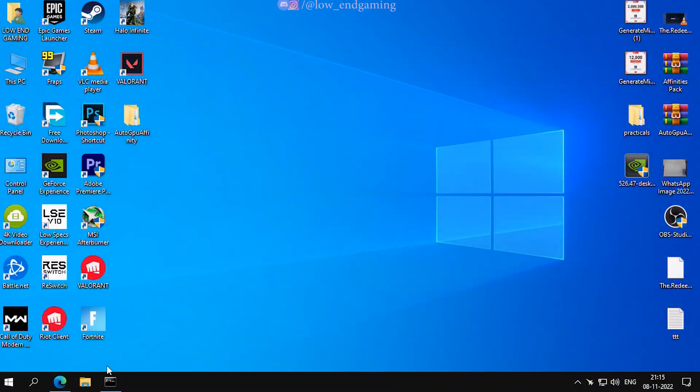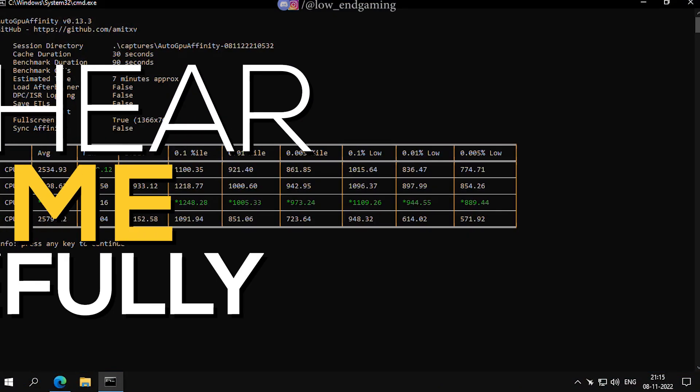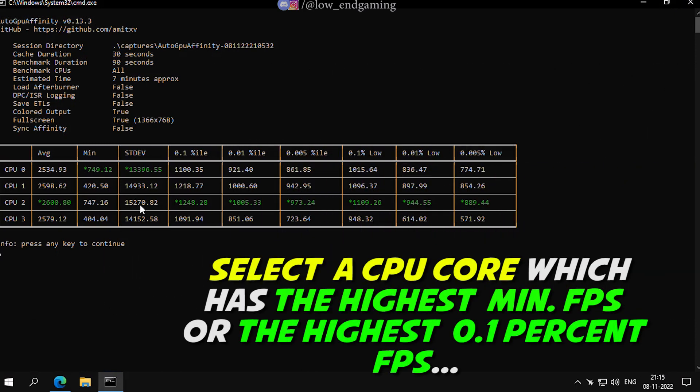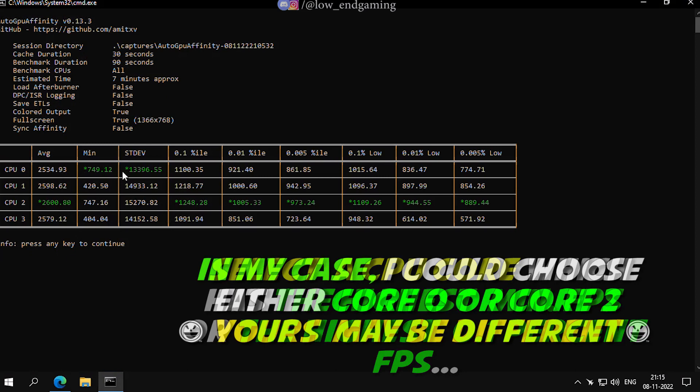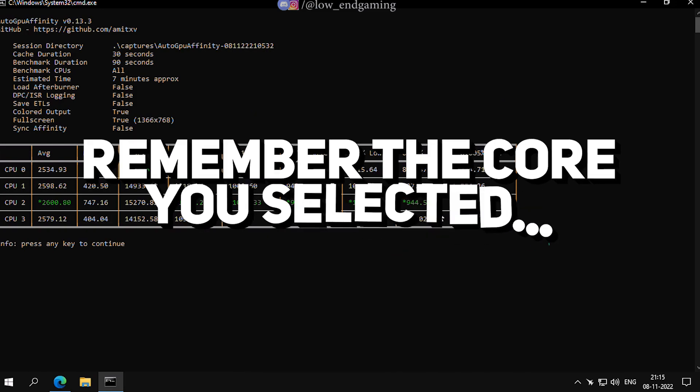After the benchmark test is done, a table will appear on your screen. Now listen carefully — select the CPU core which has the highest min FPS value or the highest 0.01% value. In my case I can choose either CPU 0 or CPU 2; in your case it may be different. Remember the core you want to select, then close this window.